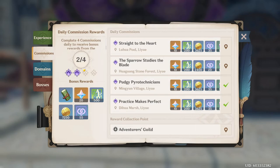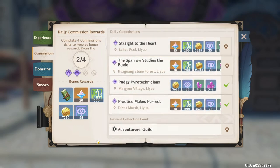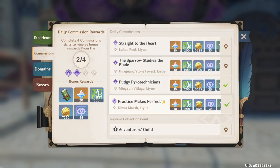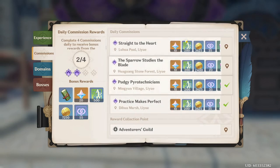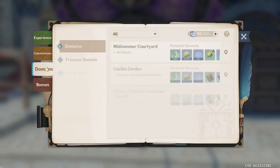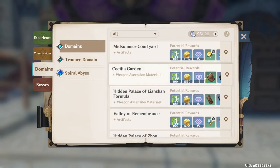Looking at the Commissions page — you unlock this at Adventure Rank 12. This is essentially your daily missions, and something you want to check every single day if you're playing Genshin Impact. If you're looking for easy XP and to rank up, this is definitely the way to do it. I'm getting 200 XP per mission, and missions take only about 30 seconds. In the long run, you get a good amount of XP. So definitely do your daily commissions.